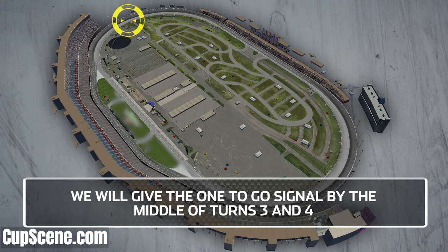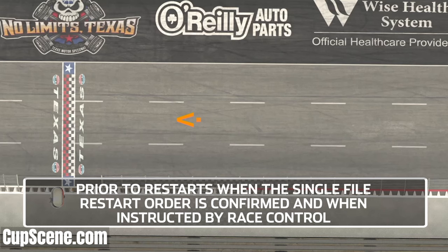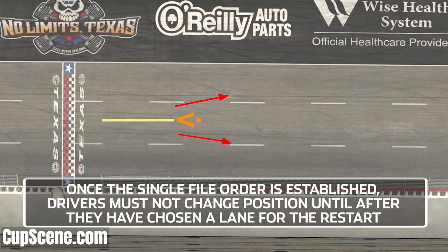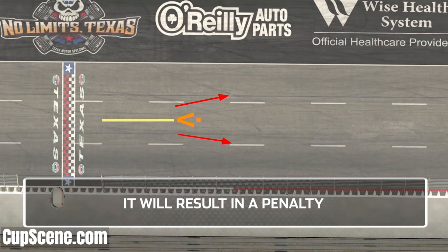We will give the one-to-go signal by the middle of turns three and four. Maintain your speed — no brake checks or weaving. Stay close up to the vehicle in front of you. Prior to restarts, when the single file restart order is confirmed and when instructed by race control, drivers must choose the inside or outside lane before the designated V-shape painted mark on the racing surface. Once the single file order is established, drivers must not change position until after they have chosen a lane for the restart. If, in NASCAR's judgment, a driver changes position prior to choosing a lane, tires touch the painted box, changes lanes after choosing, or impedes the choose process, it will result in a penalty.